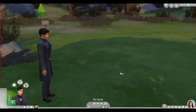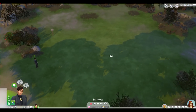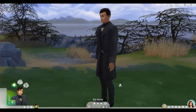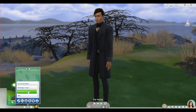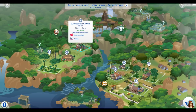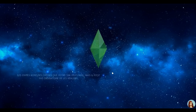Le début du challenge consiste à emménager sur un terrain de 20 par 20 sur l'île de Winnenberg. Avant même de construire quoi que ce soit, il faut d'abord partir à Selvadorada pendant 7 jours pour découvrir quelques petits trésors. On choisit donc le bungalow de la jungle, c'est très bien. Allez Iowa, on y va pour 7 jours — le maximum — pour 3885 simflouz, et c'est parti !